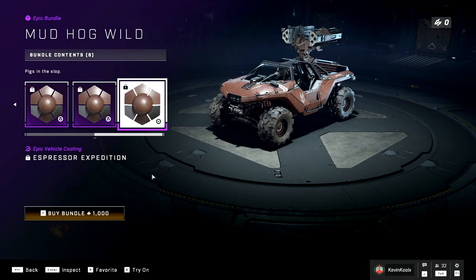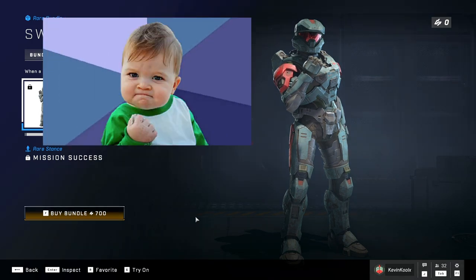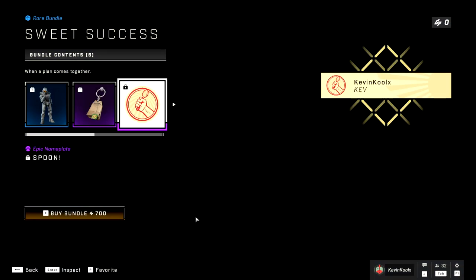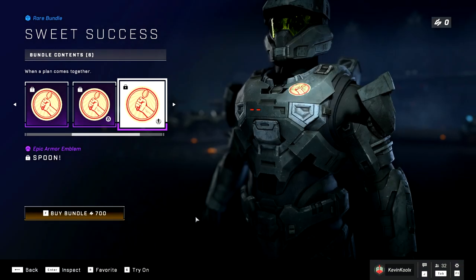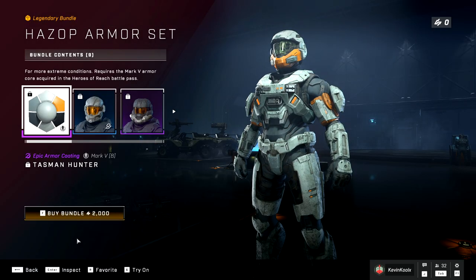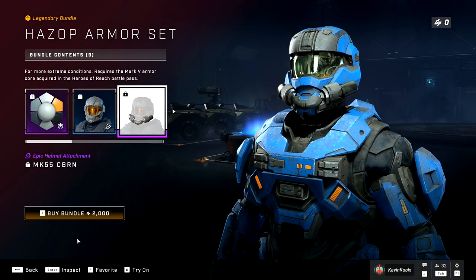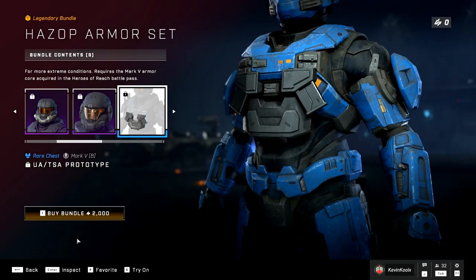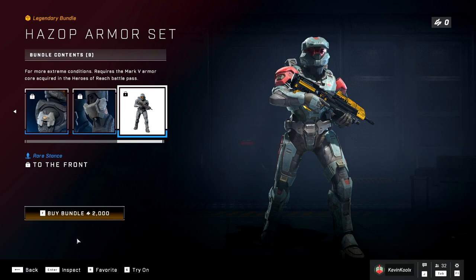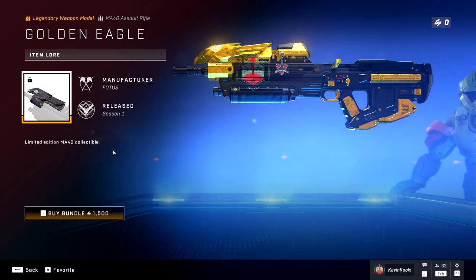I feel like 343 should try a little harder when it comes to their microtransactions. For $7, you can get the Sweet Success Pack, which has the success kid meme as a stance — kind of funny if you're an internet boomer who understands that reference. You also get a tea bag weapon charm, which is pretty sweet. The big $20 pack is the Hazop armor set for the Mark V Reach armor, and the coating looks pretty clean, but it doesn't stand out a whole lot. Since they're essentially reselling old Reach armor, I'm just not a big fan of that — it feels like something that should be in the Battle Pass. But that golden eagle attachment, with my golden black Rockstar camo on my assault rifle, is really tempting.